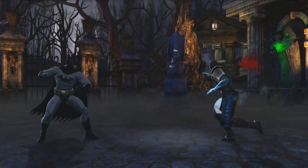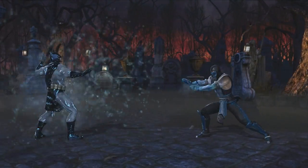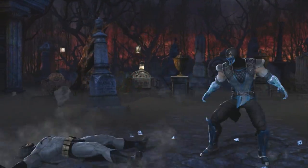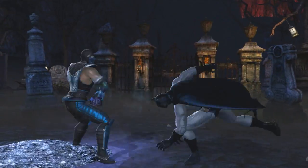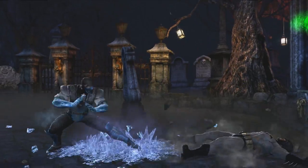Let's move on to our next fight, demonstrating some of Batman and Sub-Zero's abilities. Like Superman and Scorpion, both characters have a deep history with well-known abilities, all of which are represented in their fighting style and special moves. One of the new features in our fighting system is something we call Close Combat.